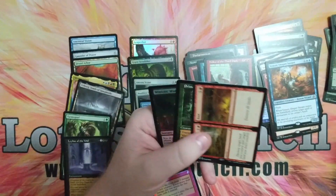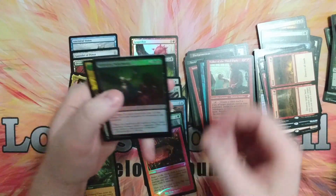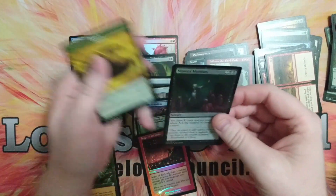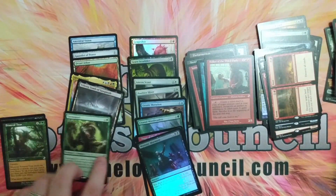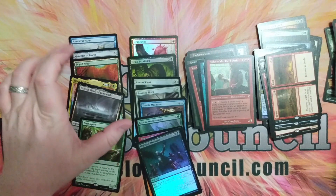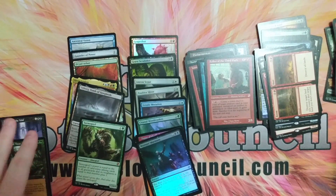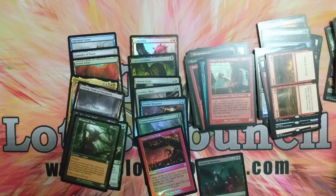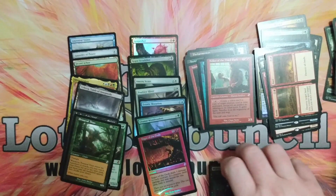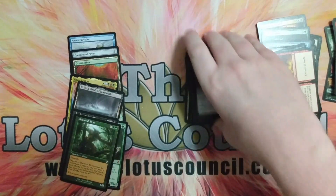We got a Boom Bust and a Primeval Titan, which I love Primeval Titan. Why couldn't you be Foil? And then we got Minion's Murmurs with an Insect Token. So we got four true mythics and some pretty decent rares and shifted rares. We did get a Time Shifted Foil Anger of the Gods — not ideal, but it is what it is.